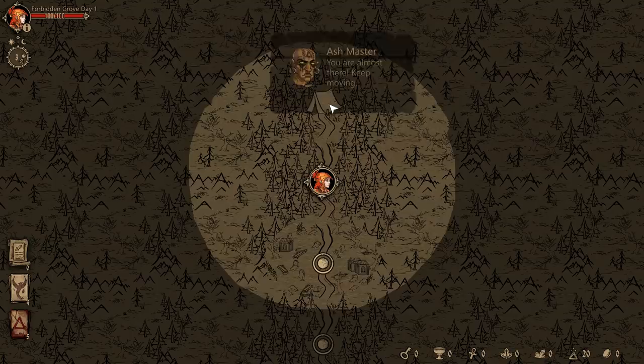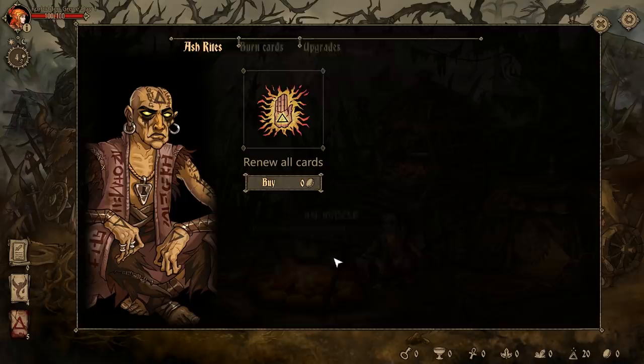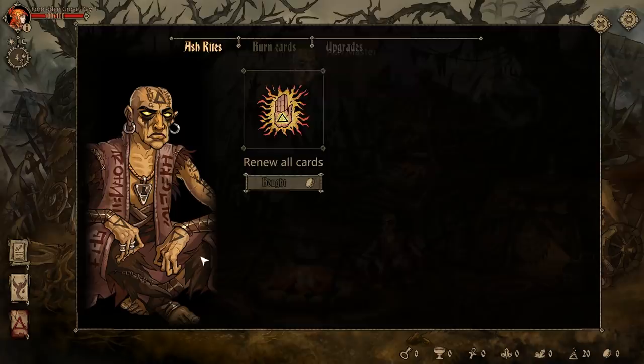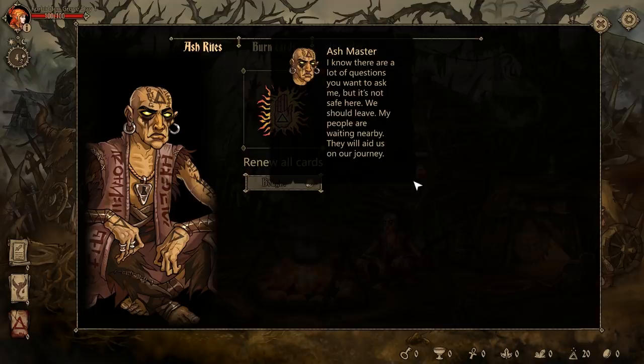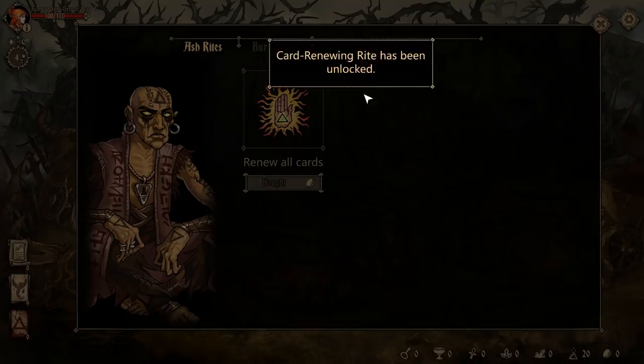We finally meet. Come closer so I can restore your strength. Talk to the Ash Master so you can renew cards. I'm going to perform a revitalizing rite — the Ash Master will renew all of your cards. Cards have been renewed; you can now use them during battle. Card renewing rite is unlocked. Leave camp to set off on a journey.